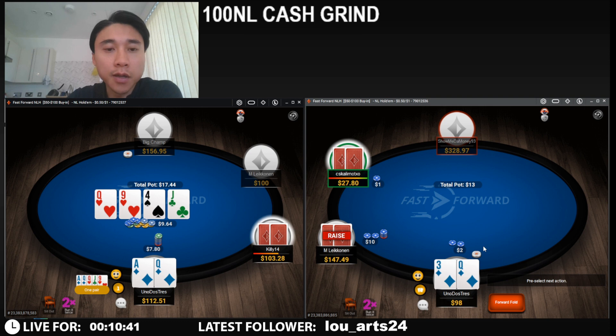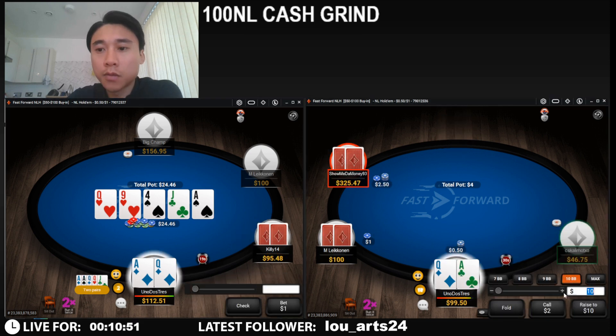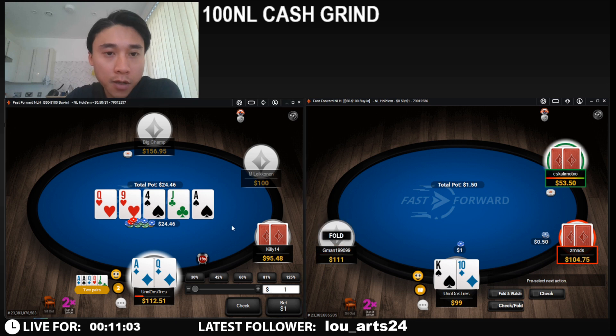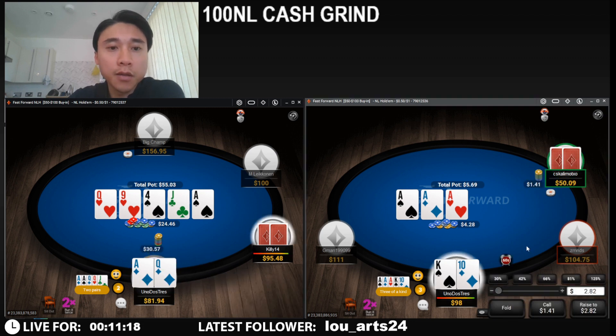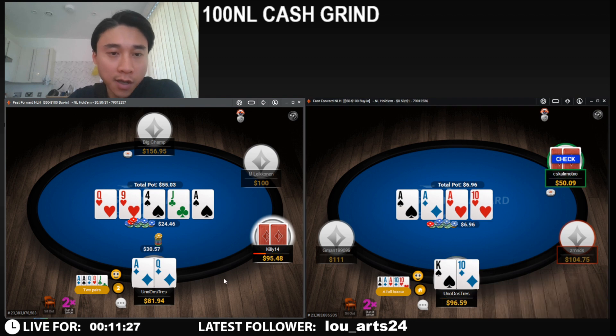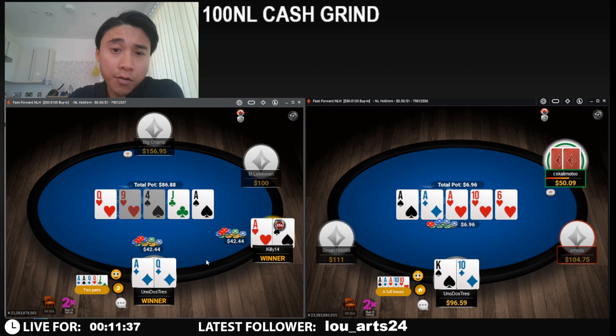Still plenty of hands we can get value from and protection. I don't think this river card changes much, except that we now beat queen-jack. So I think we want to overbet here. I don't think king-10 is really a thing here. Tough spot if he does have queen-jack, as we're repping quite a narrow value range. Oh wow, yeah — he has queen.